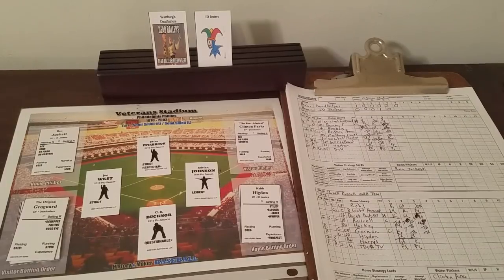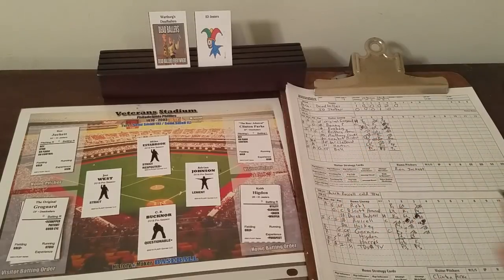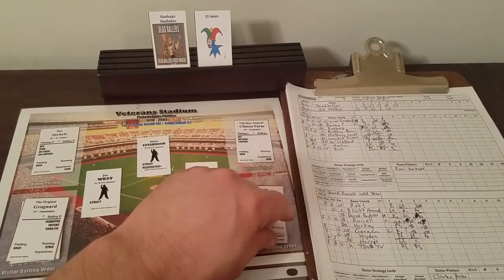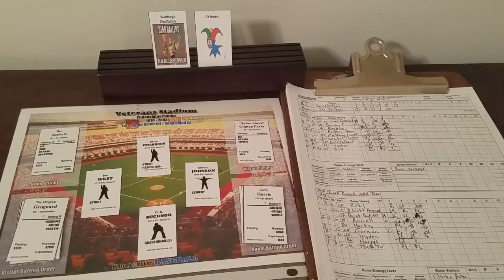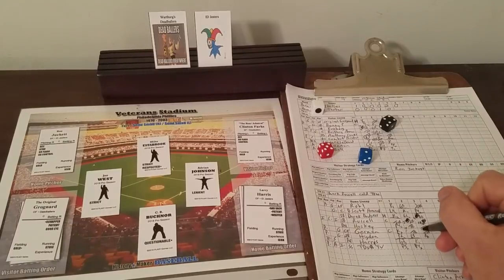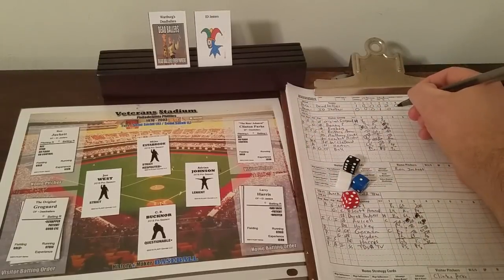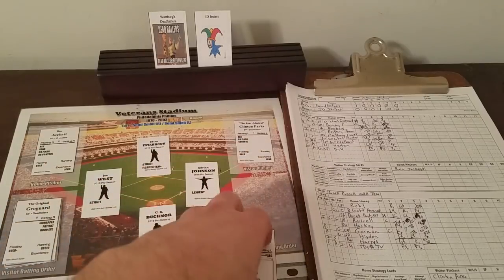Keith Higdon — 3-4-6. Is he eager? Semi-eager, sire eye says yes — flies to center, runners hold, one away. Clinton reverts back to being an ace since he got that out. Here's Larry Harris — 1-4-5. Struggler? No, good thing — if he was still a struggler it would have been a wild pitch. Otherwise it's a ground ball to third which turns into a 5-4-3 double play to end the inning. Clinton quickly gets out of that, but damage is done — two runs scored. After six complete, we are tied at three at the Vet. Both pitchers are now out of freshness and will be lifted.